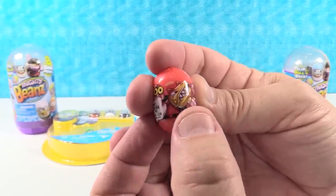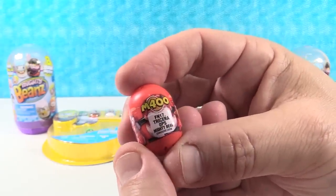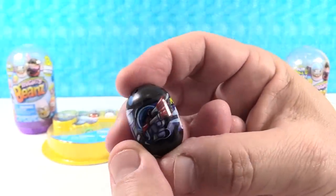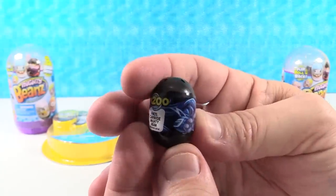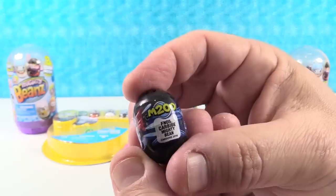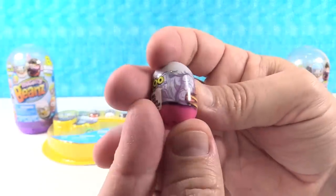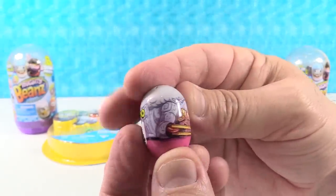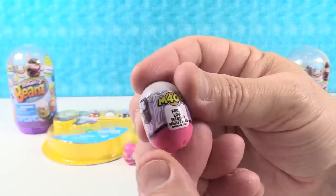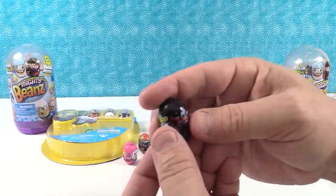I think this guy's got a little dinosaur grabby stick — a little chomper stick. That's the Tricera Ops. Get it? Instead of Triceratops. This one's cool looking — check this out. The Carbide Mighty Bean. That one looks ninja-esque. We have a pink and white bean here — it looks like this one has a crossbow with a scope. This is a Love Ranger Mighty Bean. Oh, there's wings on the back — it's like Cupid.